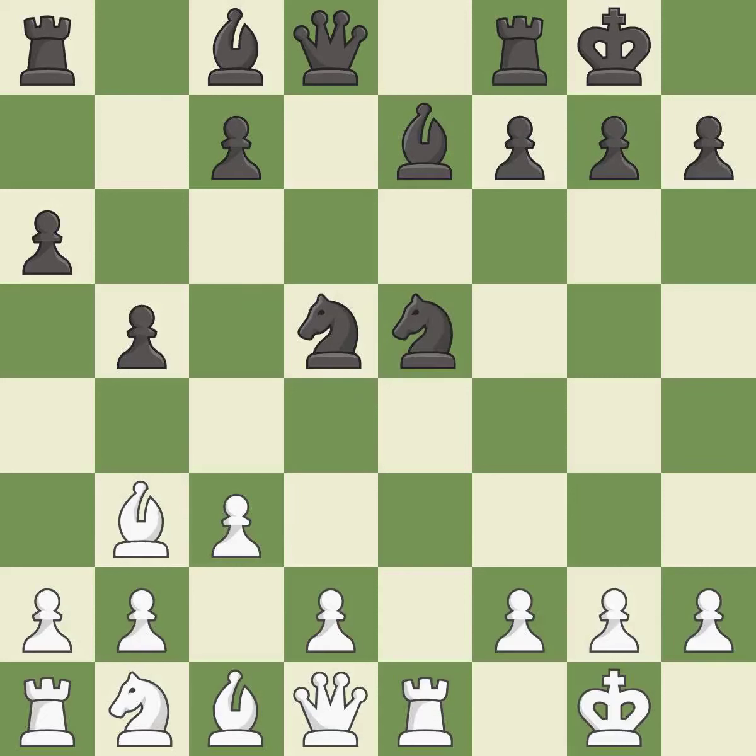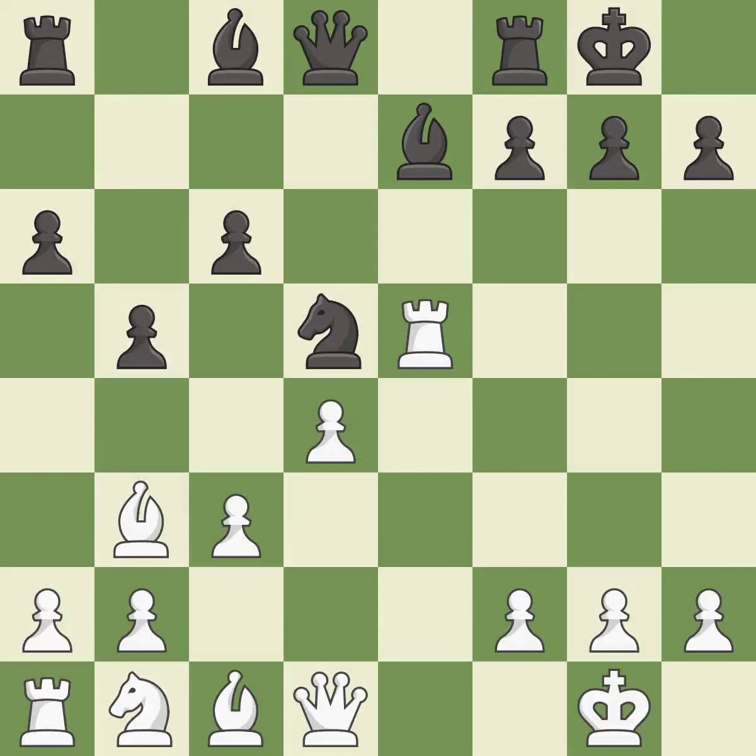Nxe5 captures the knight on e5 and centralizes the knight where it attacks many important squares. Rxe5 captures the knight on e5 and attacks the knight on d5. c6 defends the knight on d5 and allows the queen to develop on the queenside. d4 takes space in the center, supports the rook on e5, and allows the dark-squared bishop to develop.